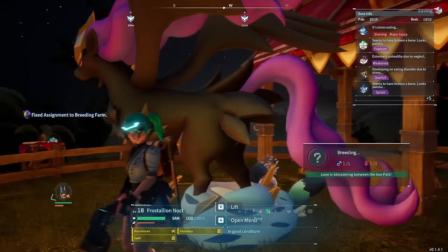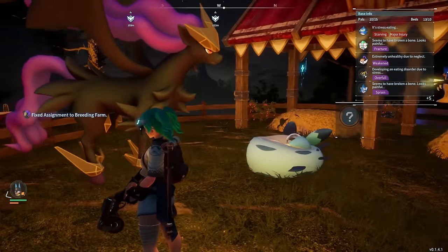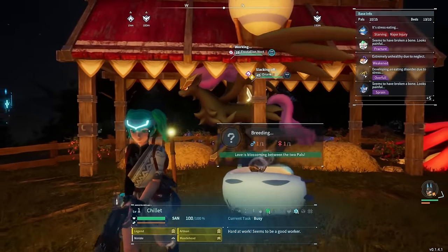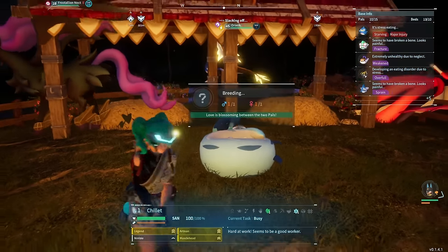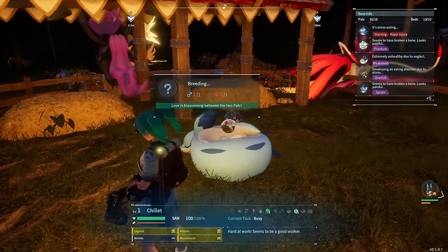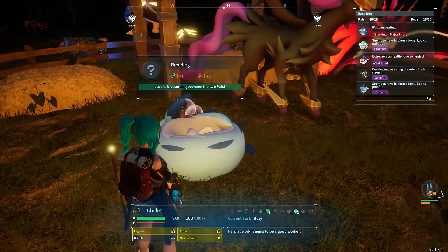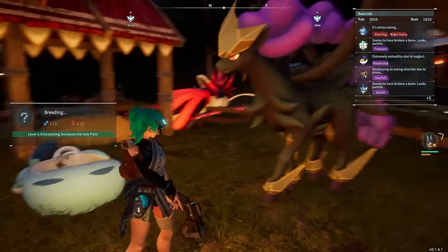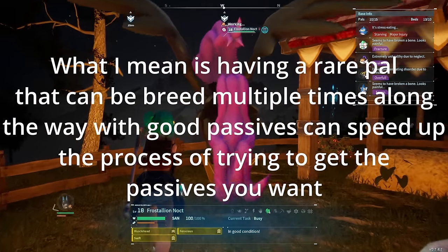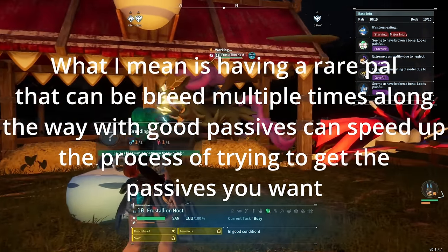I want to emphasize: don't be too picky with passive traits up to this point. What's going to matter is once you reach the end of the line with what you want to breed and have a pal with Dark Wisp. If you get too caught up in the passives now, it'll take significantly longer to get both the move and the passives. But if you're starting with a legendary that already has good passives, that's going to give you a huge boost, especially if you're trying to get a pal further down the rarity line.